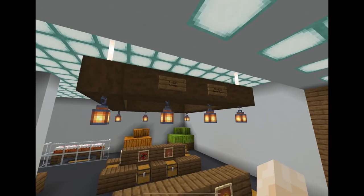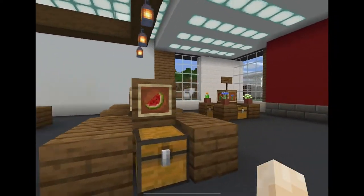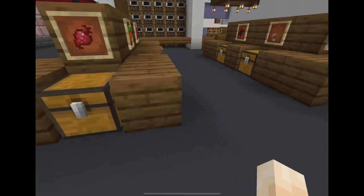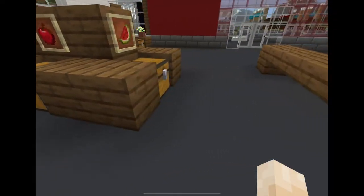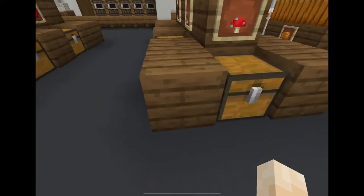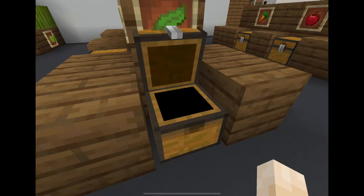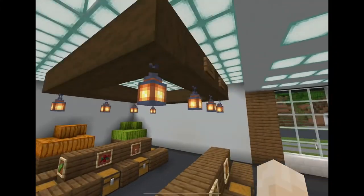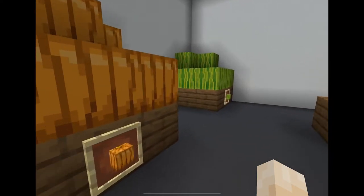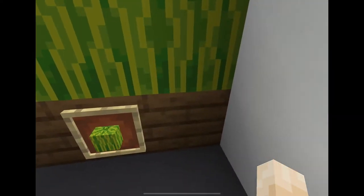Here we have our fresh foods slash produce department. I've used lanterns here to create a more rustic look and to also have some more lighting. We have some wheat, potatoes, beetroot, carrots, apples, and melons. Here we have sweet berries, mushrooms, red mushrooms, sugarcane, bamboo, and kelp. The puff here I made with stripped spruce wood and end rods. Like an actual grocery store, they have buckets of melons and pumpkins — I used spruce wood to make a stand to hold these up.